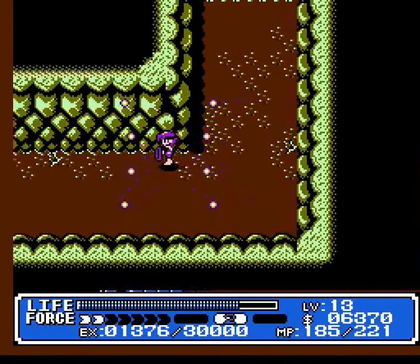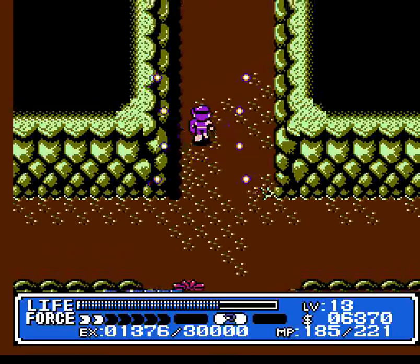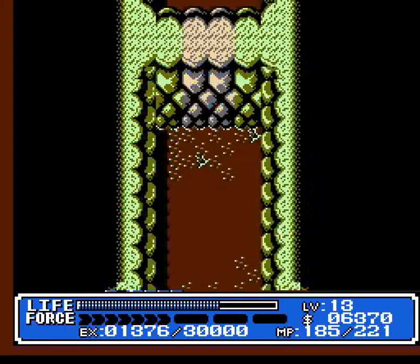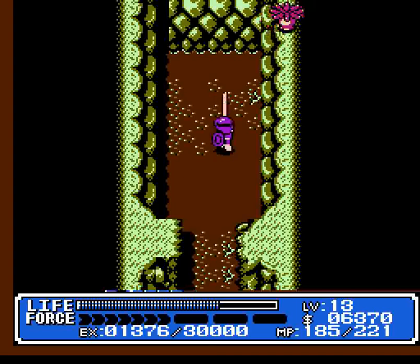At the very first intersection you come to, there's not much to do. The right is completely empty. The left leads to the second intersection, which also leads here. But if you go straight up, there will be a destroyable wall.